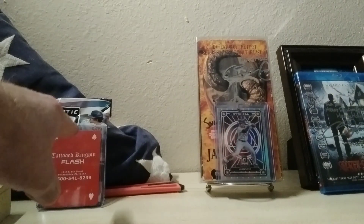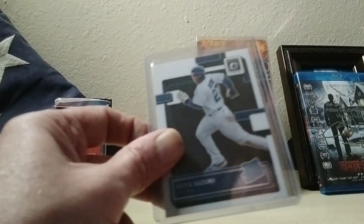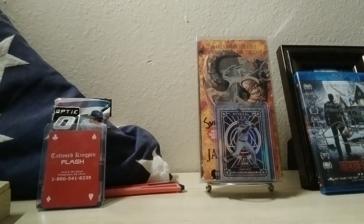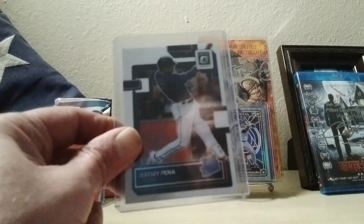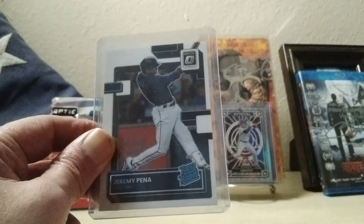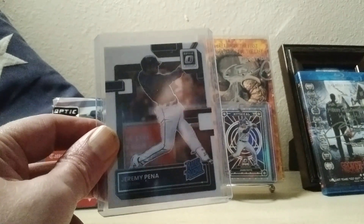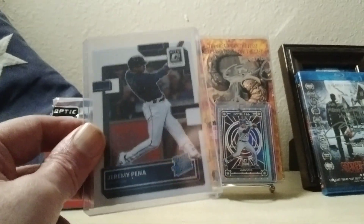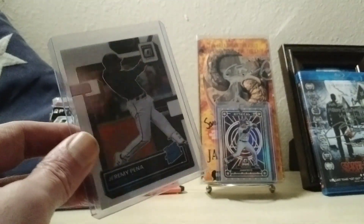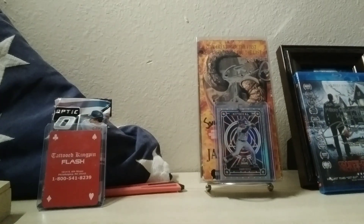So with all that said, guys, I'm here to open some 2022 Donruss Optic — really nice cards, I like them. I opened a couple of fat packs earlier and got this Seiya Suzuki, and of course everybody pointed out in the comments I forgot about the Jeremy Pena. I looked him up because everybody's making a big thing about it — apparently Donruss Optic has two kinds: a rated rookie and a rated prospect. This is his rated rookie, and it's far less common on eBay. I don't know if it's a short print base card, but it seems like the one you'd want to pull. And we got the mythical Juan Soto refractor — or prism, I guess they're called.